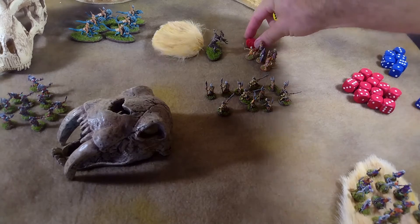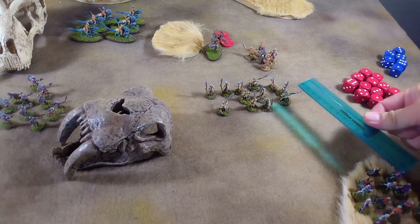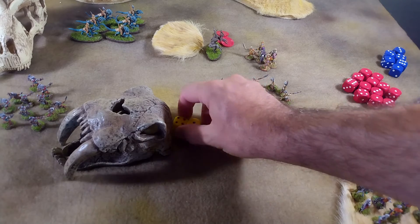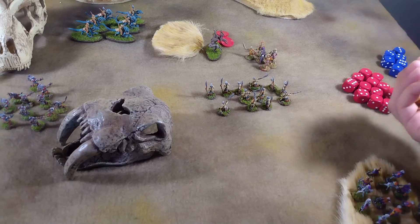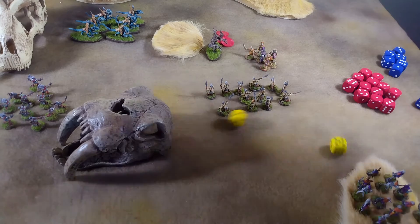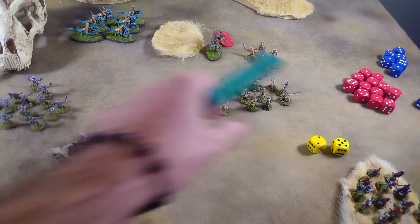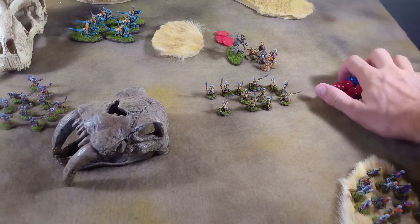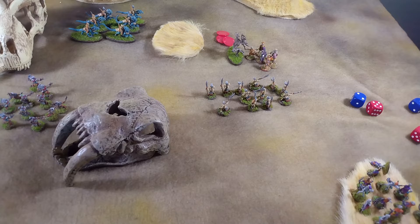Now we have to decide what to do with these guys. They can't do anything, so we just take a shot. Within six inches now — do they get it off on a five? They do not. Failed activation. Our leader has to do his wild charge first — right into the skull. With a seven the wild charge is successful. Let's see if the attack is successful — even one casualty might pay off dividends. I'm kind of impressed with how sticky this tree man is. On a five, we got a three, five, and a six — no casualties for him.